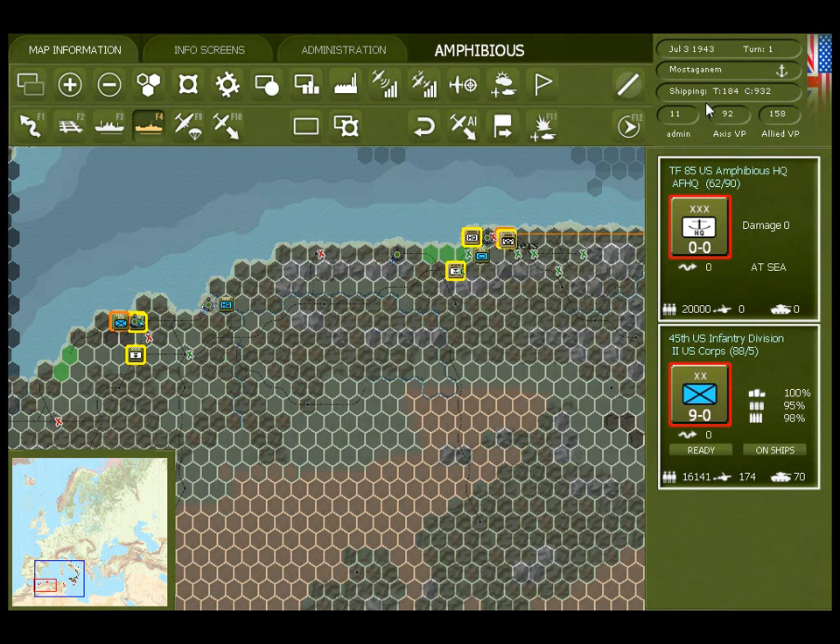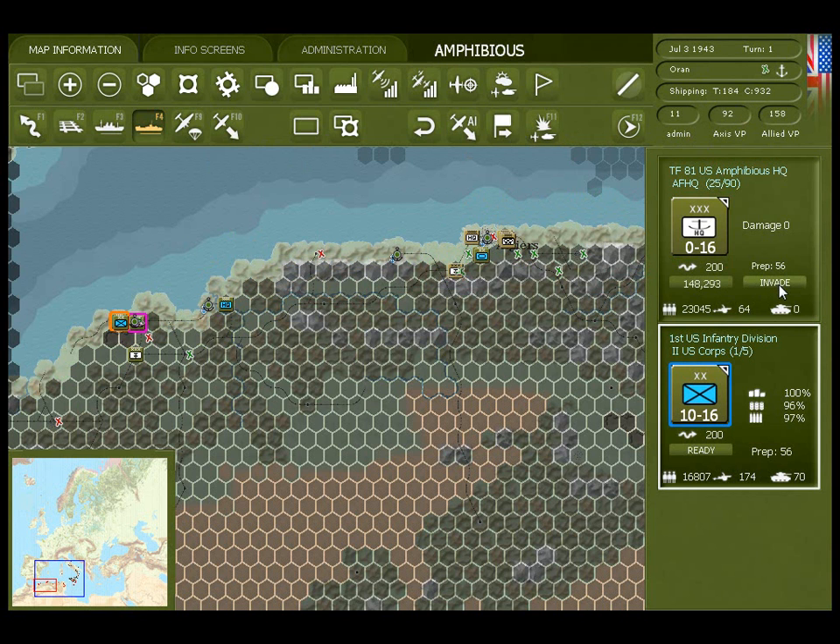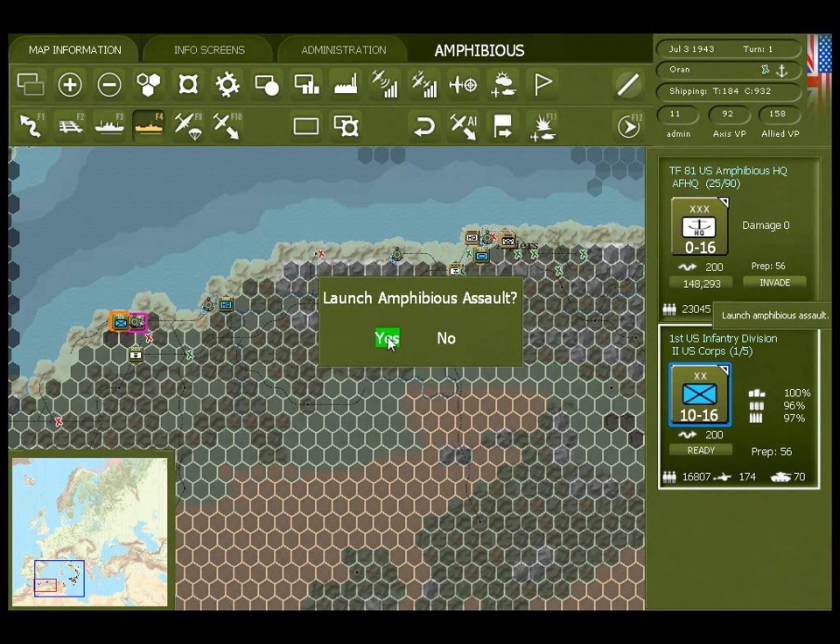Notice at the top of the screen that the number of transport ships and cargo ships are listed — these are the ships that are still available, and the numbers have been going down as we've been launching the invasion. We'll order the last amphibious headquarter — there are six of them in this scenario — to invade.